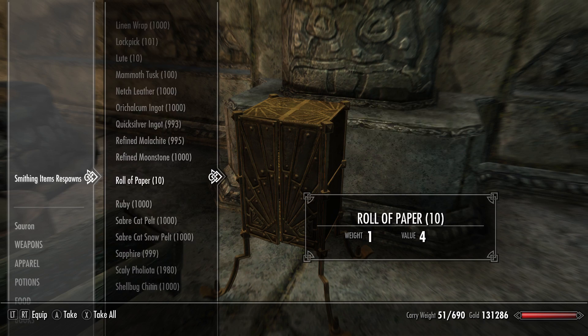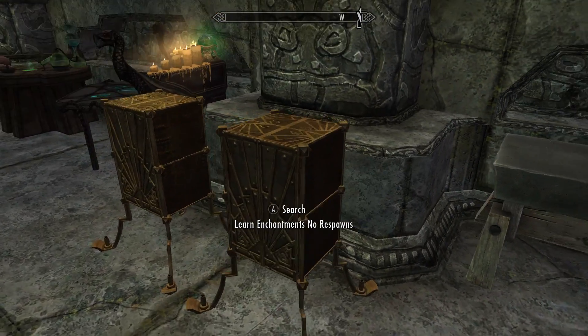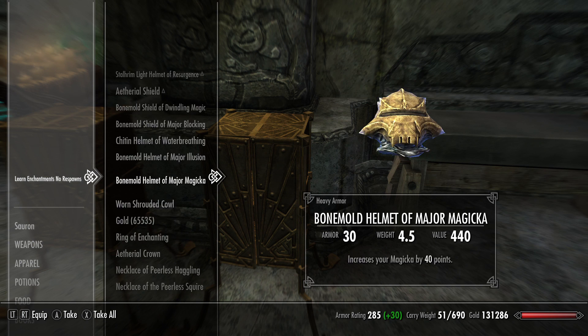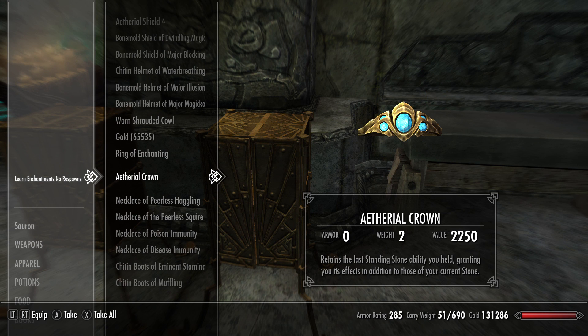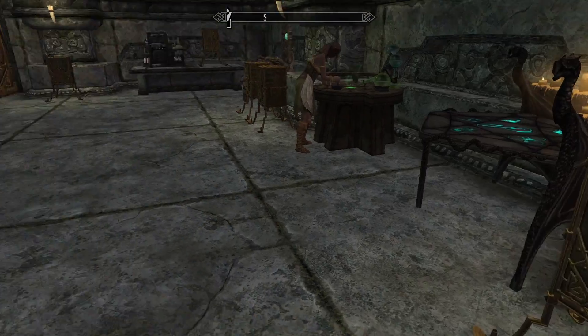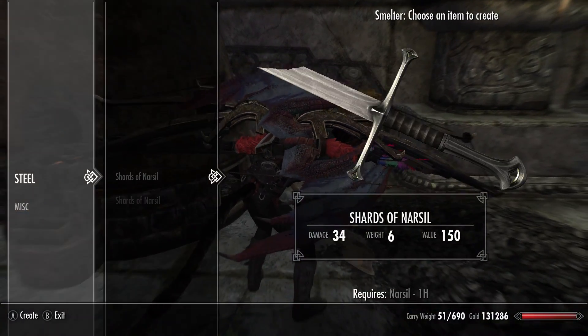For smithing, anything in these chests. There's the forge to use it. You can learn enchantments — every enchantment in the game. In fact, it duplicates certain things like three different times, and it adds its own enchantment which fortifies enchanting by a hundred points no matter what, which is great. It basically wants you to become as cheaty as possible.